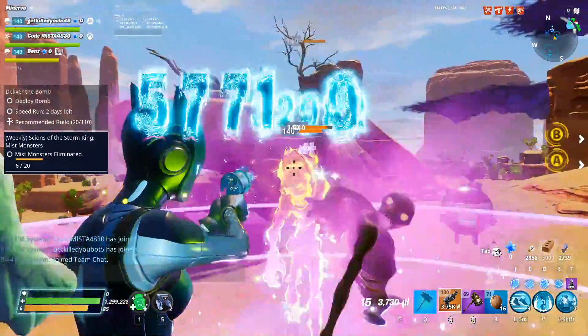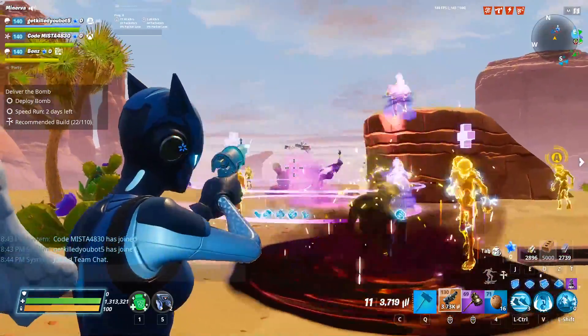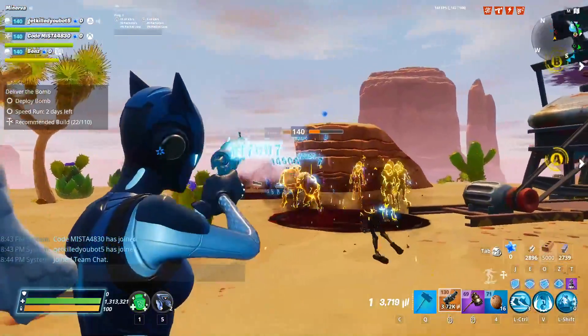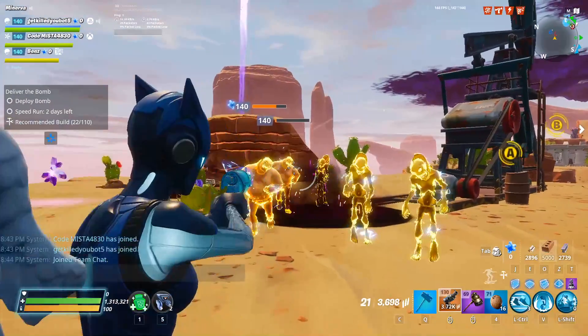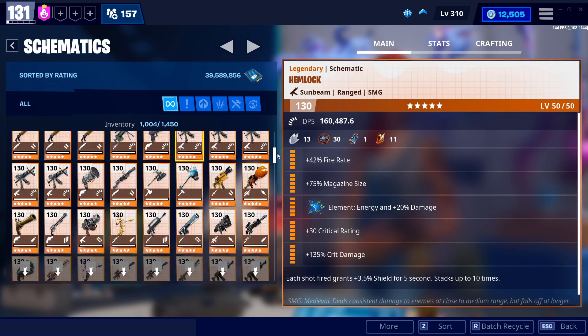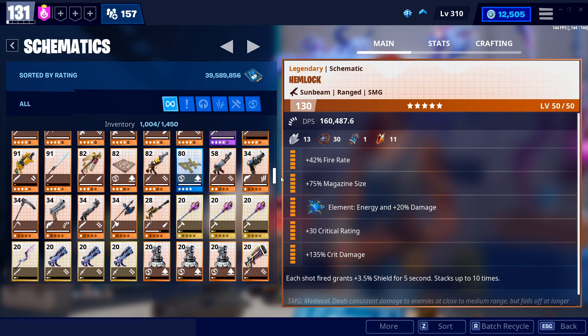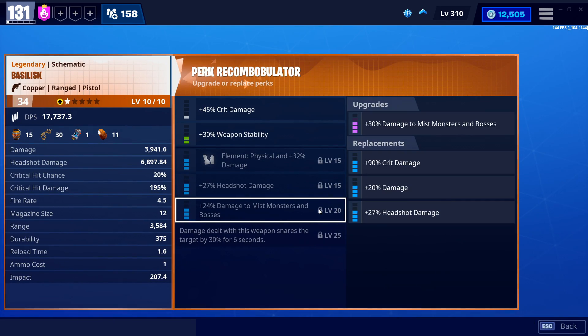Having more bullets up front is a lot better than stopping to reload, so I definitely prefer mag size. Just know that those 12 shots instead of 21 will hurt when you need it most. Energy element is almost always recommended, though right now during the Blockbuster event chrome husks are in the game, and fire and water are the only ways to kill them — so that might be a temporary factor.